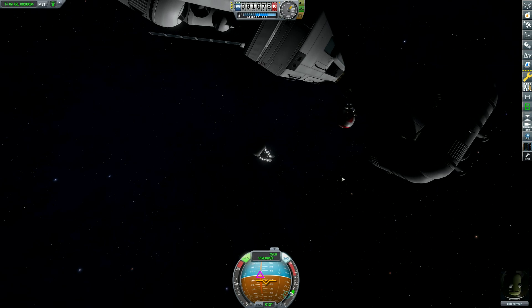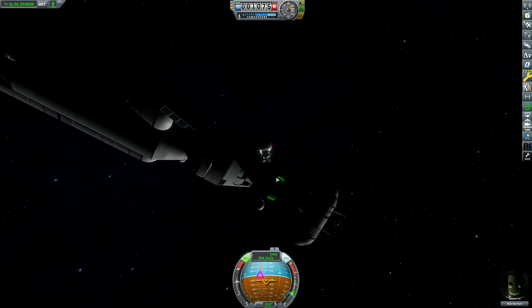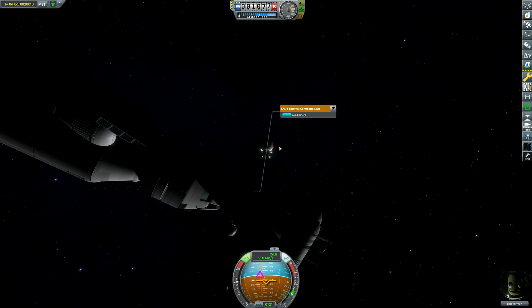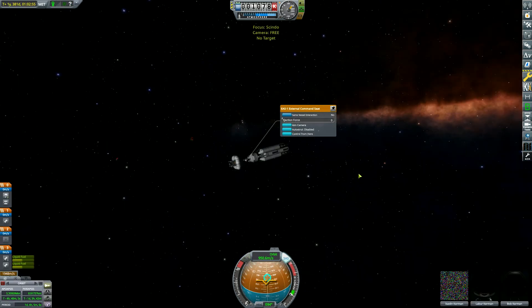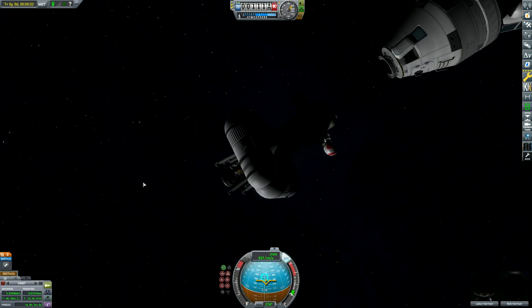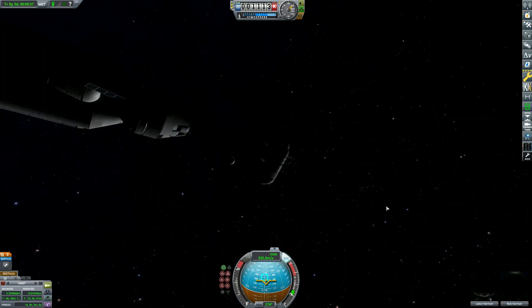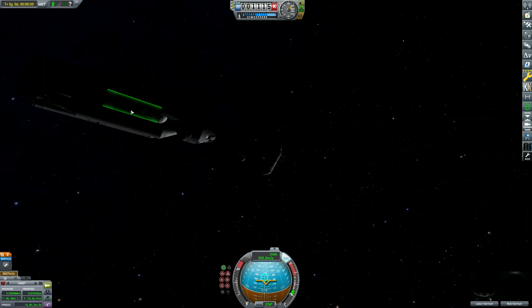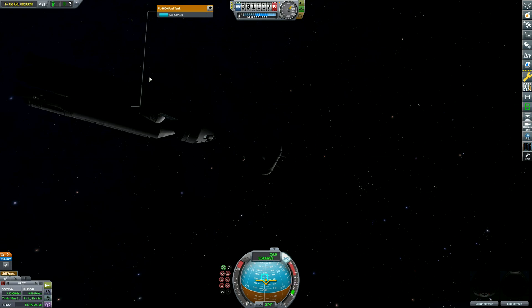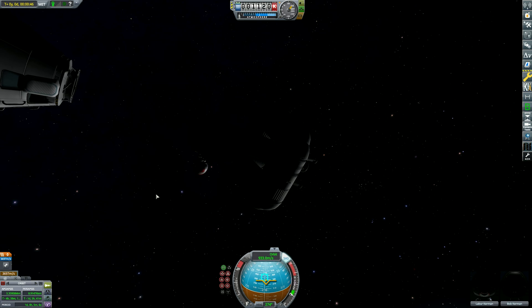I forgot that I put a second command seat on here. I was going to leave the scientist up here, but actually, we're going to use this command seat. We're going to take Bob down with us. Is it Bob? It is Bob. Bob's coming with us. Now then, 3,697 meters per second is quite a bit — quite hefty. This is a very efficient lander, which is why I have external storage here that I can just keep using. So if in doubt, we can always send this lander back and it can dock with the station, just like most of my last missions.